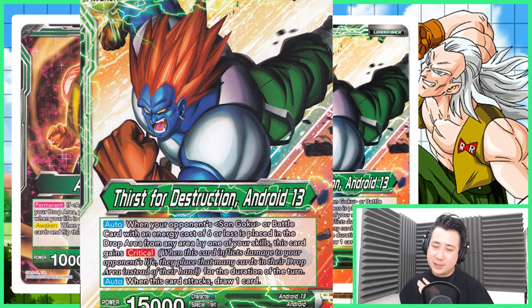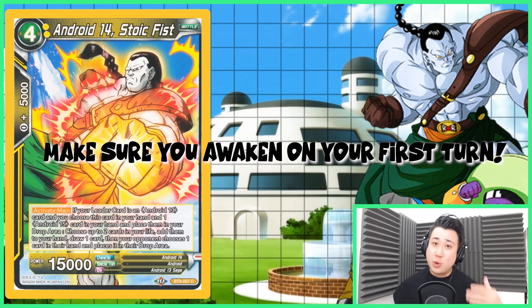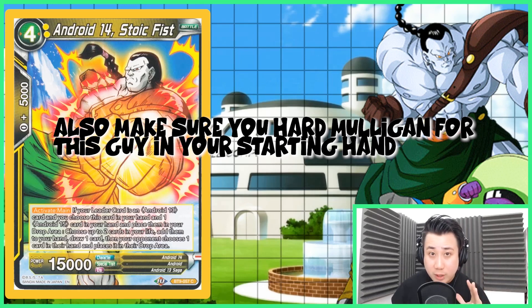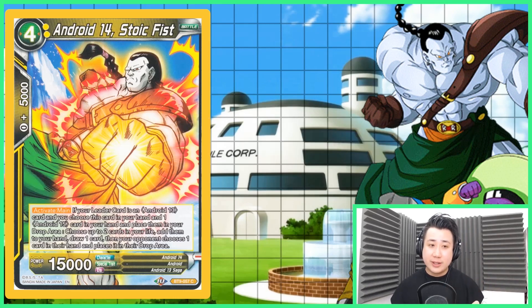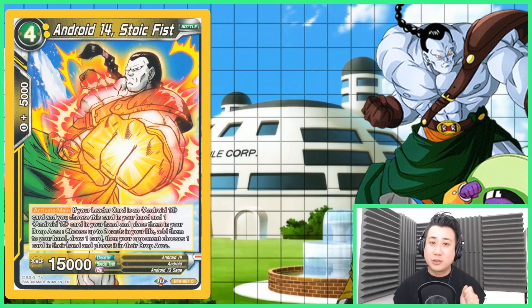But how are we going to exploit that? This is what we're going to explore. One of the things that is very important when playing the Android 13 deck is to awaken really fast. He does nothing when he's unawakened, so you really want to awaken. Fortunately, you can do it in turn 1 for zero energy. Android 14, Stoid Fist — hard mulligan for him because you need it in turn 1. Activate main: if your leader is an Android 13 card and you choose this card and one Android 15 card from your hands, put them into drop area, choose two cards from your life and add them to your hands, now you have six life. You draw a card, your opponent chooses one card from your hands and puts it in the drop area. Then you awaken with your leader, draw two cards, swing with your leader, draw one card. That is a good turn 1 play.